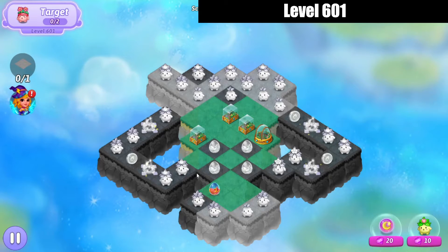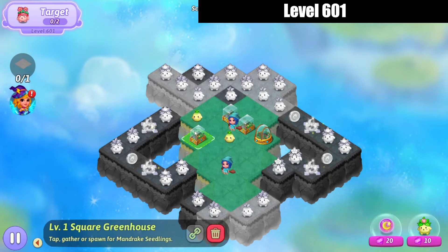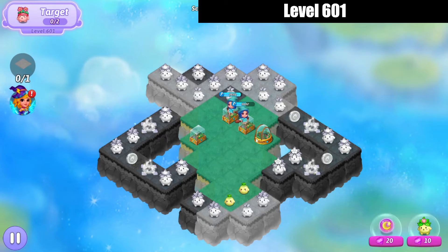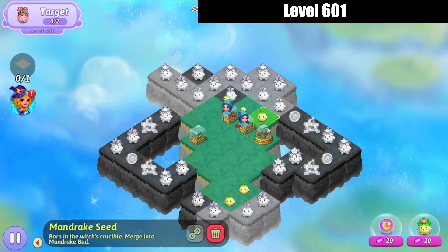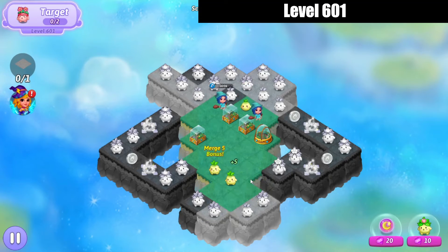Looks pretty straightforward here. Let's five-merge those eggs, and we're gonna bring these mandrake seeds down, tap another one off, tap another one off, bring those together.